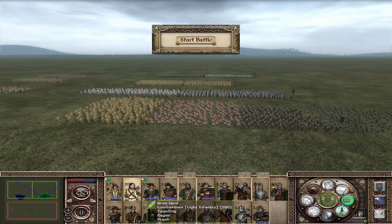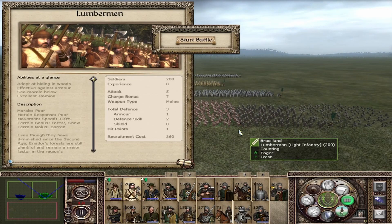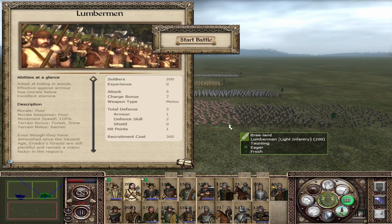The Lumberman is an early threat strike unit with 5 attack (armor piercing), 7 charge, and 3 defense. You can see right away where they are useful — charge into the enemy from the flanks, deal the damage, and move out. They don't have the defenses to stay in combat or they will die. They have poor morale, poor morale response, are slightly faster than other infantry, effective against armor, and good at hiding in the woods.